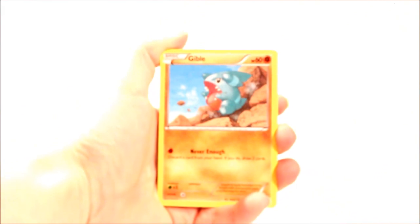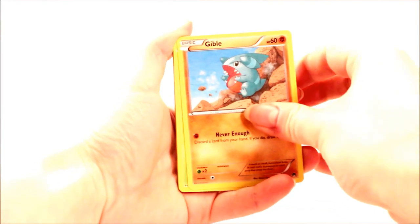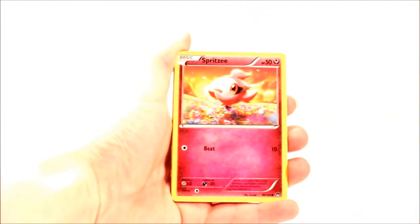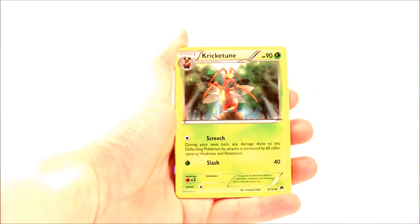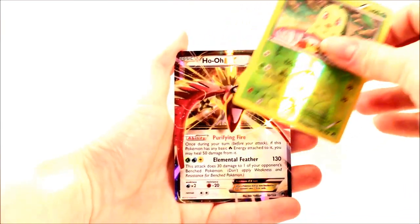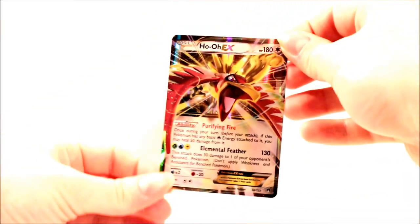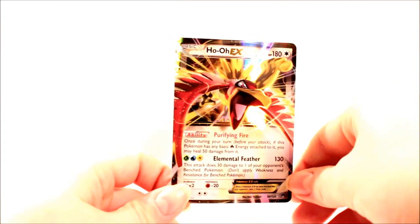So we start with the Greninja Break pack. I opened a tin on my own time the other day and didn't get anything special at all, so hopefully we can change our luck. So we've got Gible, Chikorita, Timple, Spritzy, Scralp, Puzzle of Time, Standler, Krikatune — we all remember that from our box battle — Chikorita Reverse, and Ho-O EX. I think this is the second one I've got but Ho-O is such a pretty card anyway. It's just nice to see a big card in these tins.